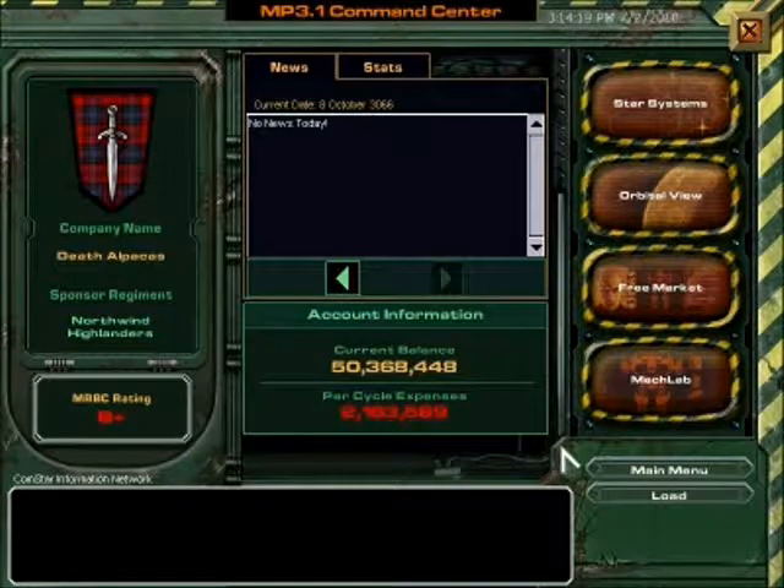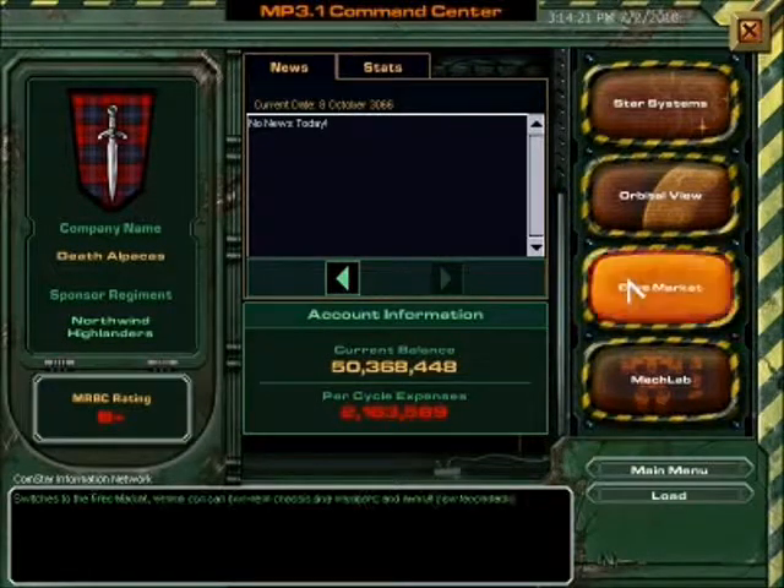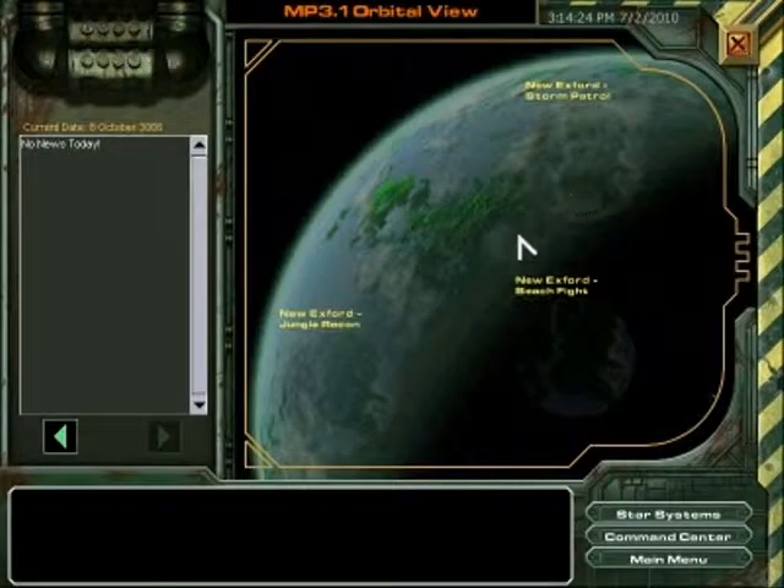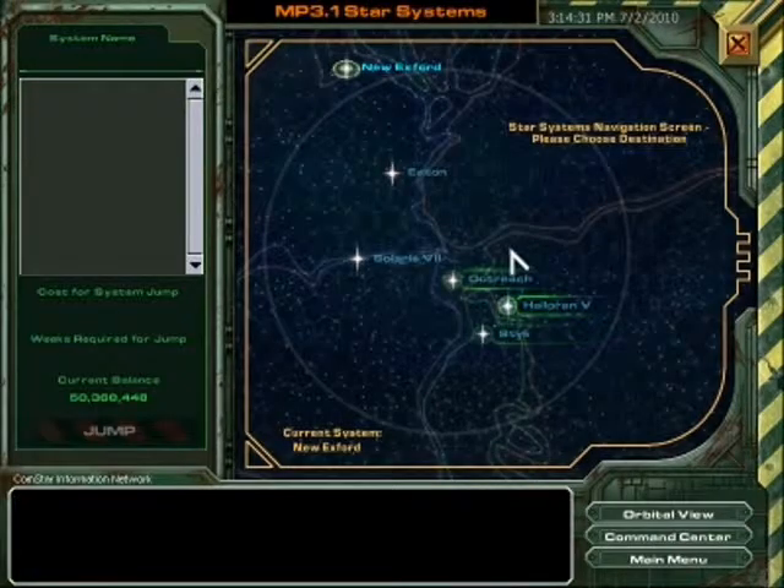Hello and welcome back to my Let's Play of MechWarrior 4 Mercenaries. Let's take a look at the orbital view here. We are finished with New Exford — we've done all the clan missions and are ready to move to a different planet.